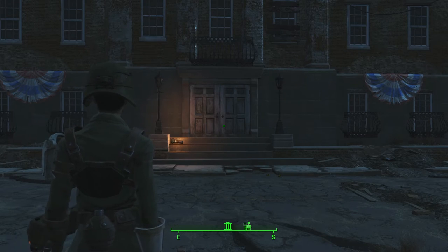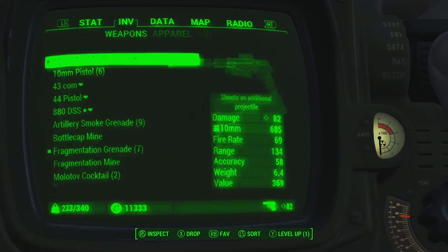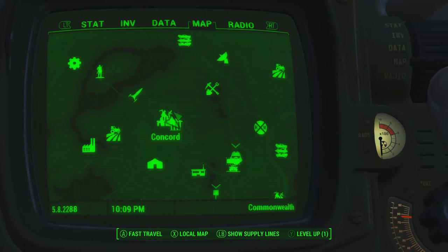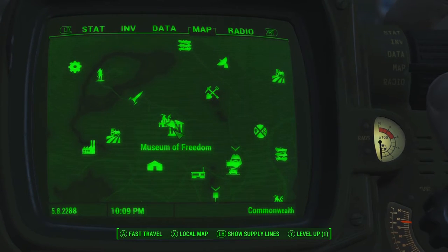Welcome ladies and gentlemen, my name is Nesha and we are playing Fallout 4. This is a small guide on how to find Ron Staples. He is the guy that can make your restaurant, bar, and pub go from level 3 to level 4, because he is a special non-player character that you can assign here.